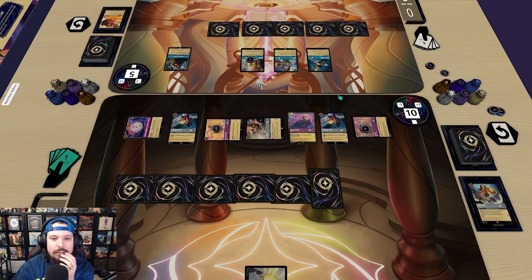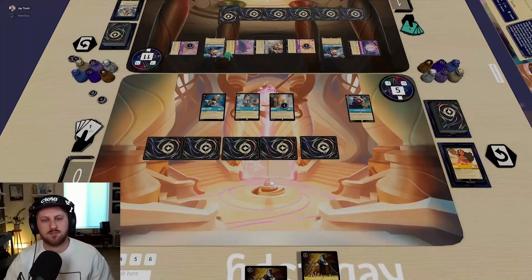We'll go ahead and use Beast just because he gives me two lore. Without any Bodyguard now, it's a tougher decision — you're going to have to think about Mickey into the Doctor. Either one going into Maleficent and Captain Hook is fine. I kind of just don't use them here — I'll maintain my board state. I'll use Maleficent to gain one and then pass.